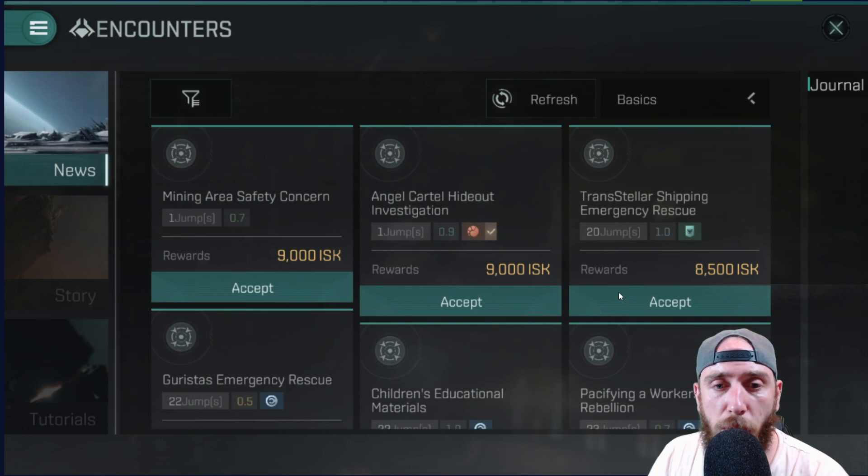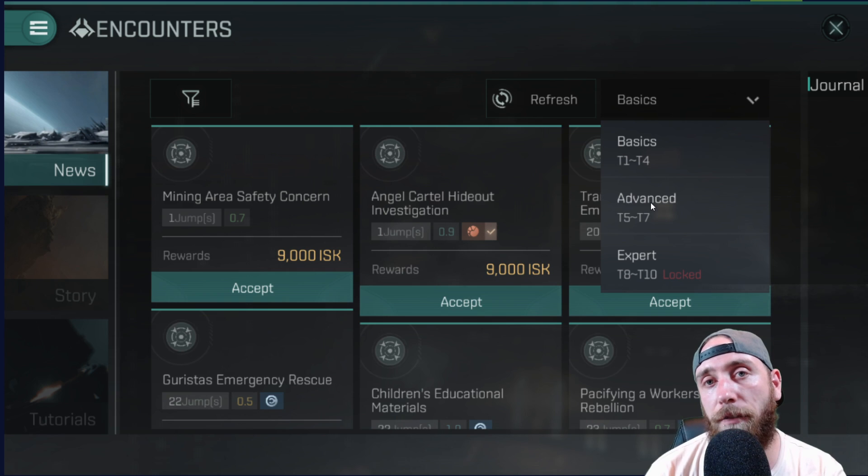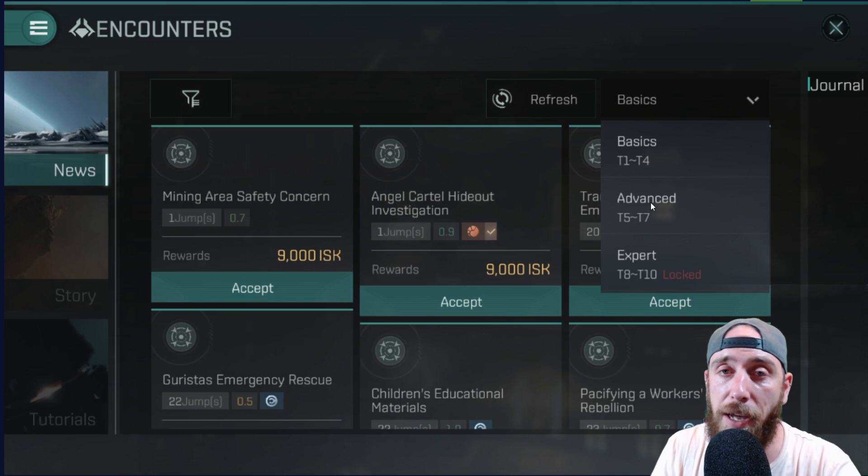If we take a look at the combat missions, over here we have the Minmatar and we have the ones that are neutral. Now this is only the tier 1 to tier 4 ones — you can actually see tier 5 to tier 7 and T8 to tier 10. Currently I am only flying a Thrasher 1, and I'm not going to teach you how to cheese the advanced missions in this guide. This is for newer players and a basic introduction.